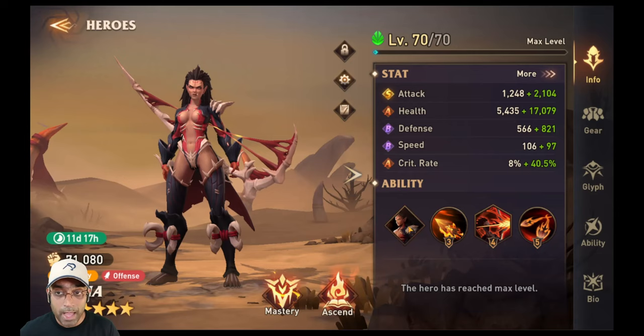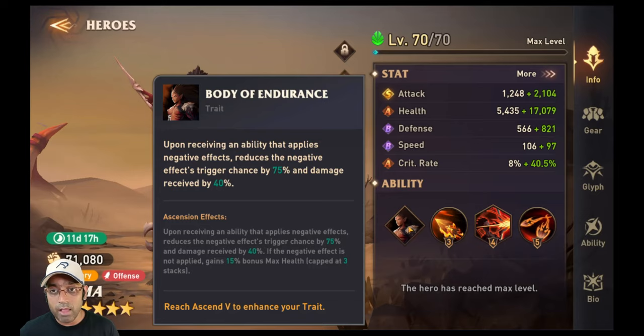Her A-tier health is good because some of her abilities are based on her max health. She has got a trait called Body of Endurance: upon receiving an ability that applies negative effects, it reduces the negative effects trigger chance by 75% and damage received by 40%. This does not mean she is immune to negative effects — it only means she has a 75% chance to not trigger that effect, and a 100% chance to reduce damage by 40%. That's a really good trait for surviving in Rift of Chaos.